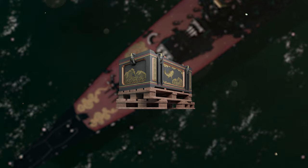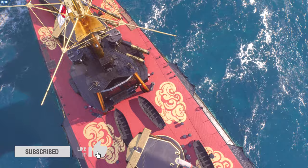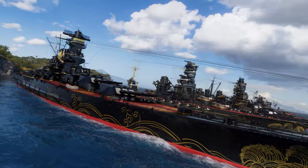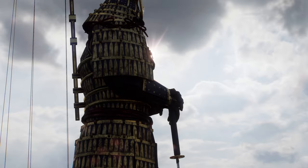Golden Week Premium Containers await you in the Armory and the Premium Shop. They drop one of the following ships: Tier VII cruiser Maya, Tier VII battleship Hyuga, or Tier X destroyer Hayate. Each ship comes with a port slot and 10 skill point commander. The containers can also drop the Japanese Lacquer Permanent Camouflage for Maya, Hyuga, Hayate, and the new Japanese Lacquer Permanent Camouflage for Yamato or Kongo.